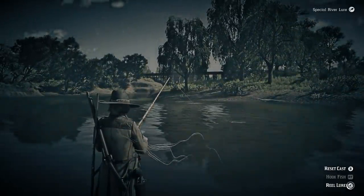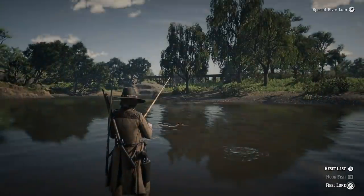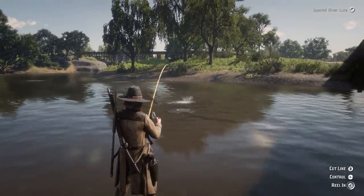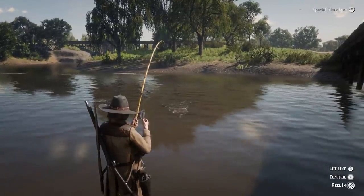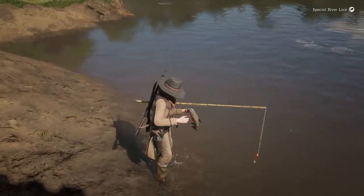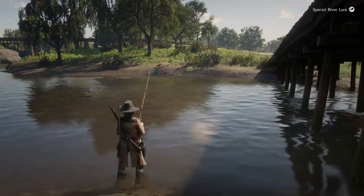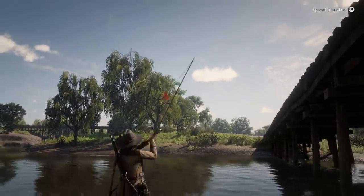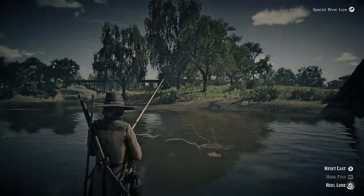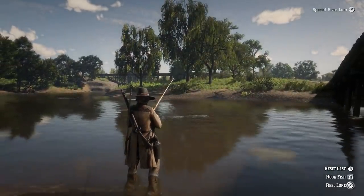It seems like a continuous spawn — I've really never had that many issues with this area. I used to use this spot a lot before I started using the method down in Tumbleweed with the birds. It depends on if you want to do fishing or hunting. The nice thing about this fishing spot is you never have to move — the fish just continuously spawn for you. Whereas in the Tumbleweed area doing any type of hunting, you've got to move from location to location. We're going to add a little bit of extra money to this method by collecting the cougar on the way back to Blackwater.